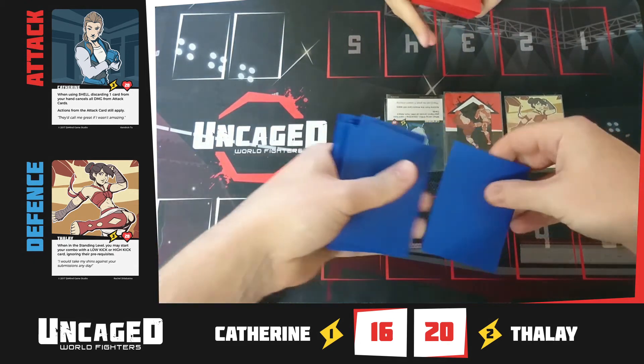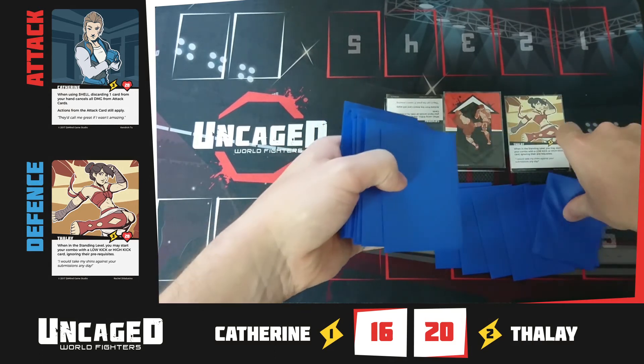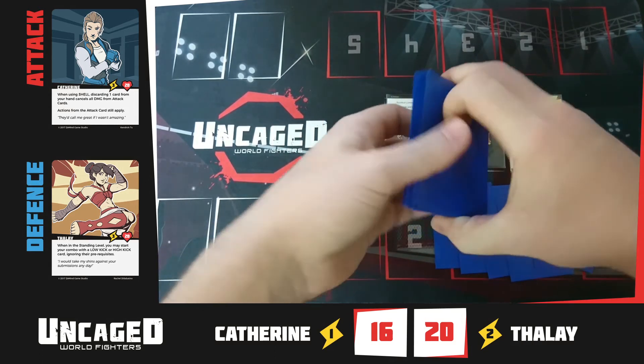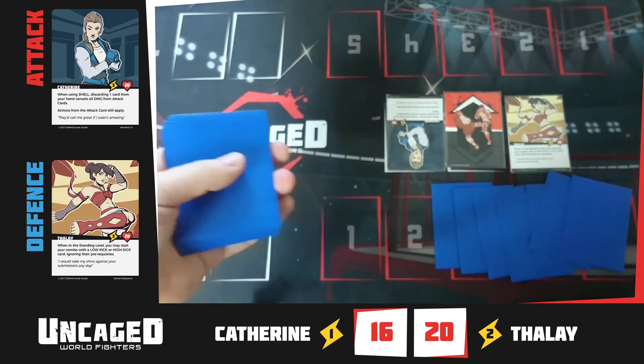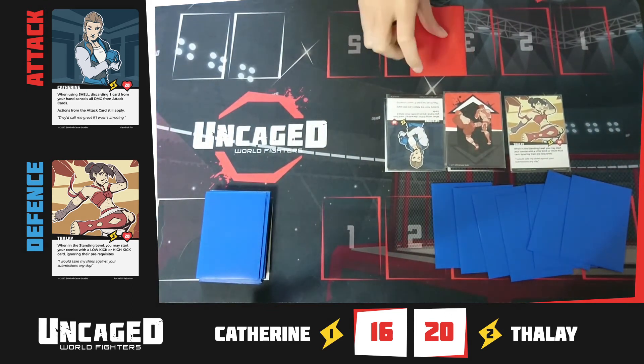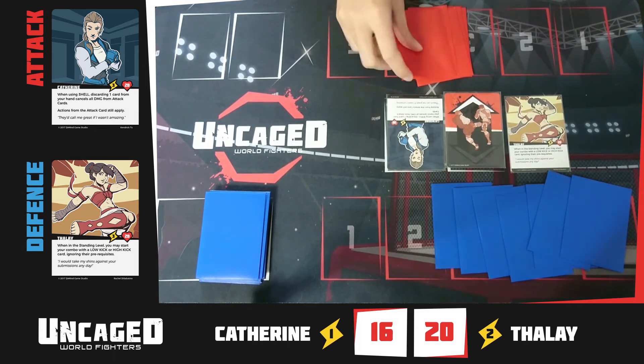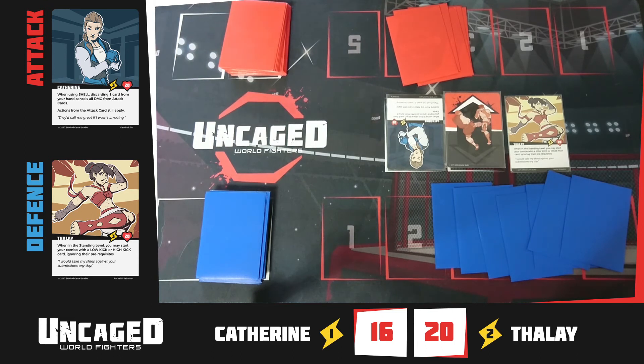Now the defender gets a chance to attack. Throughout the combo, we used up stamina when we discarded cards — this affects how many cards we draw next combo. Draw one less for each card discarded. Talae discarded one, so she draws seven total. Catherine discarded two, so she only draws six.